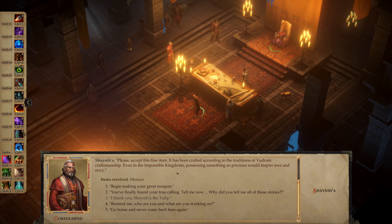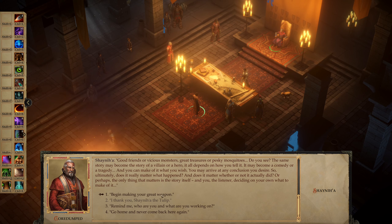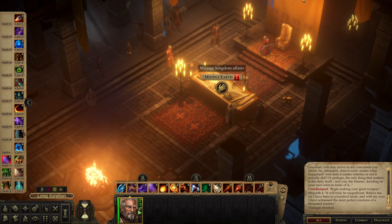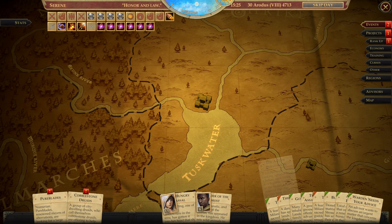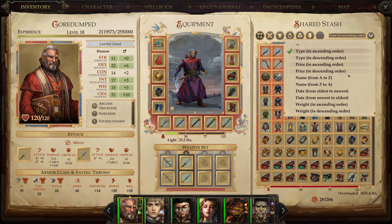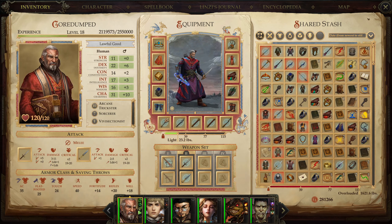Masterpiece. Begin making your great weapon. What did we get? We got Menace — Dueling Sword plus three. Dueling Sword plus three — I don't care about it, that's just money.